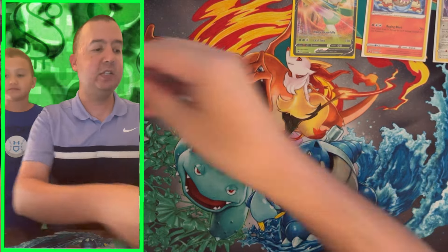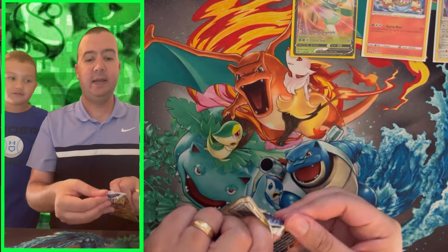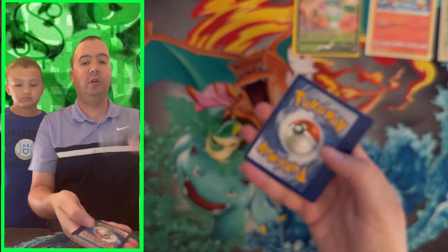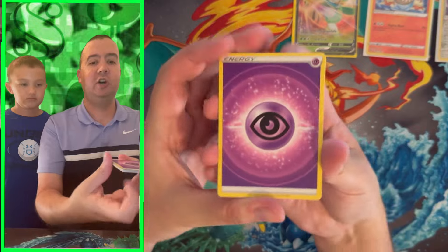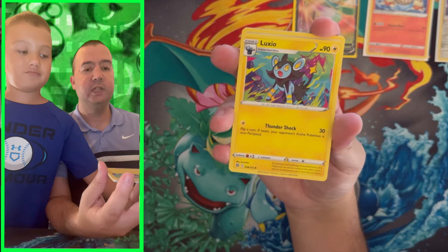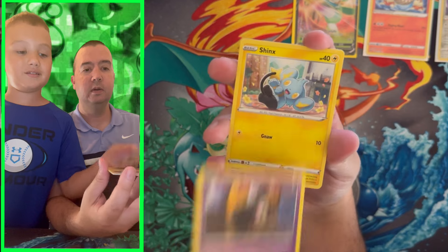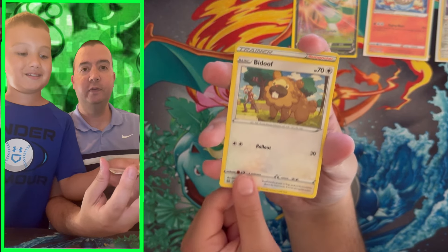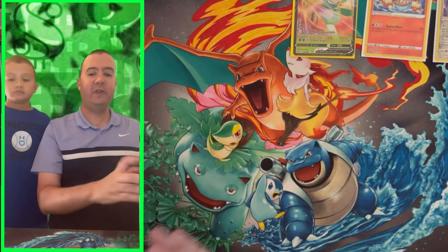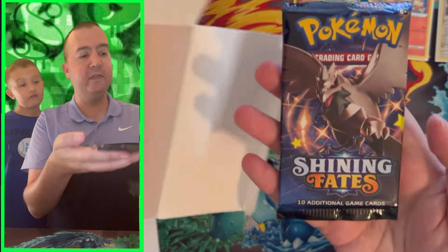Pack number four is Brilliant Stars — another Sword and Shield era pack, another variety! What are we chasing after, little C? The alternate art Charizard battling Venusaur, and also the rainbow rare Charizard V-Star. We got Far-fetched, Grimer, Duskull, Shaymin, Bidoof — reverse holo Berry — and a Tornadus non-holographic rare.